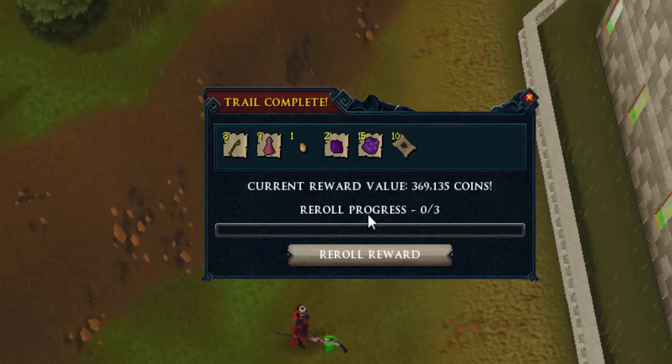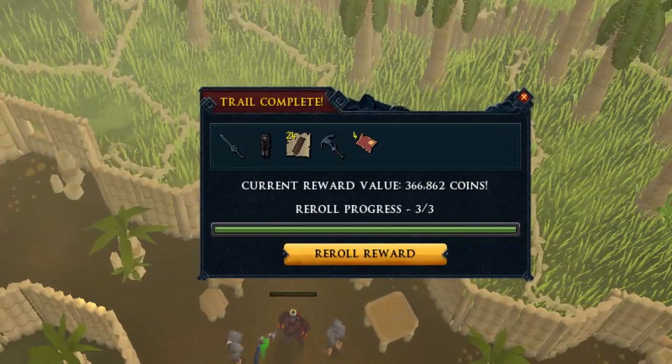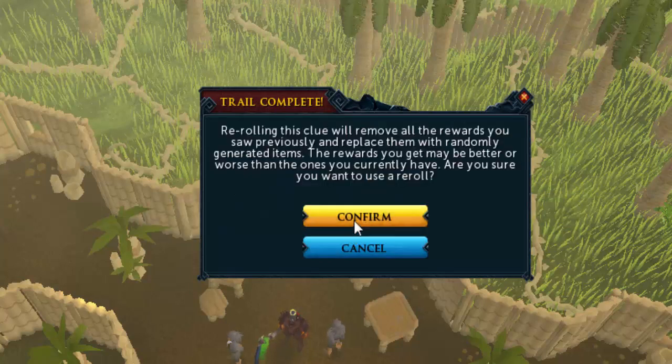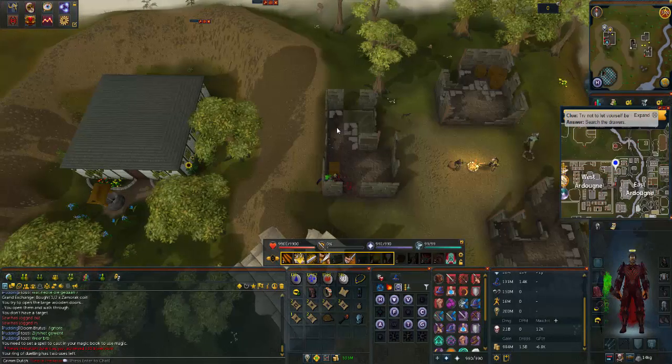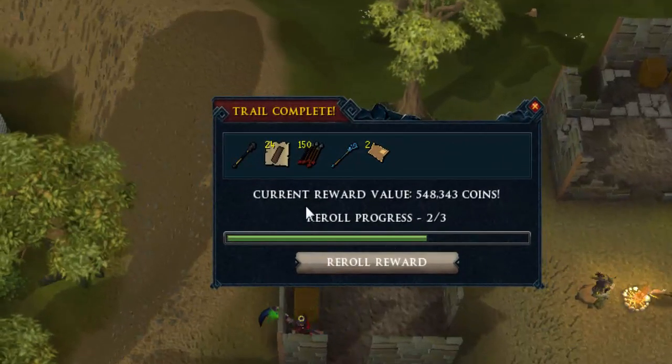This one gets 369k in the reroll, which is not that bad but still not really helping. Moving on to a hard clue scroll — 366k, and whenever I see the custom skipping tickets I always reroll because I don't really like them. In the reroll we get 1.4 mil, which is a good reroll, but again tickets — and again tickets, 548k. It's the episode of the tickets.